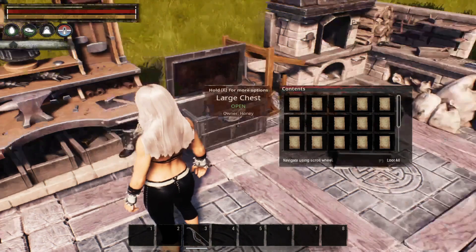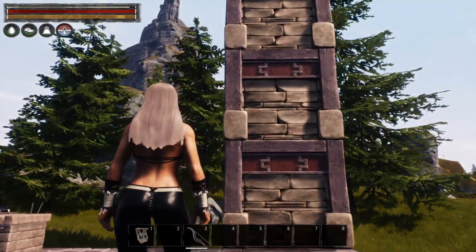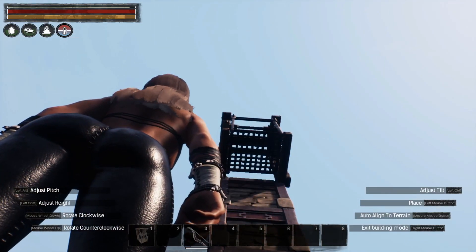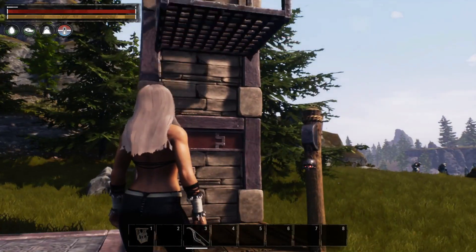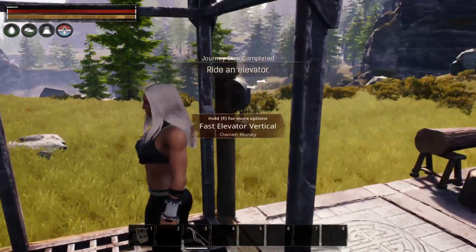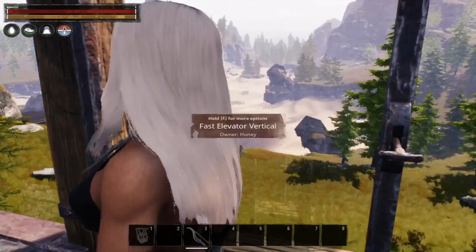We can make our fast elevators over at the carpenter's bench. We've got our fast elevator made, so let's place it and see if they actually are any faster than what they used to be. And you can see they're faster already — this will make things really nice when you have those tall cliffside elevators.